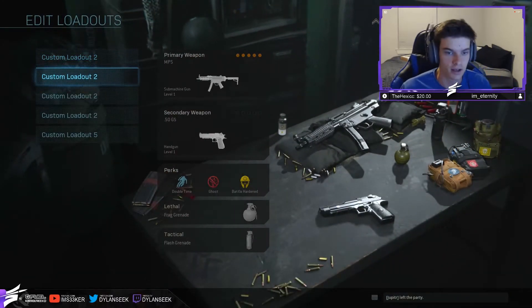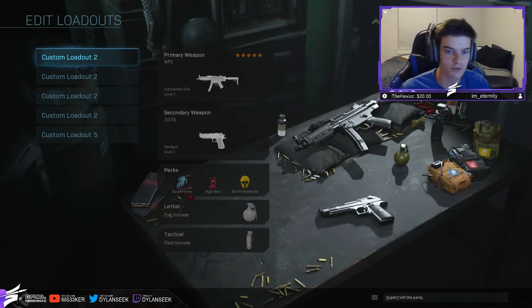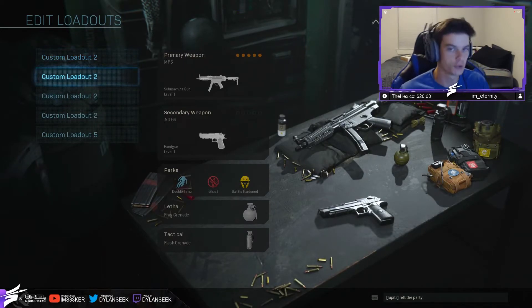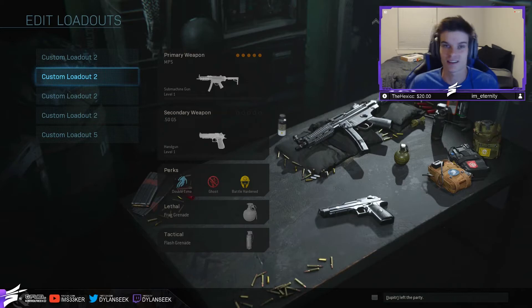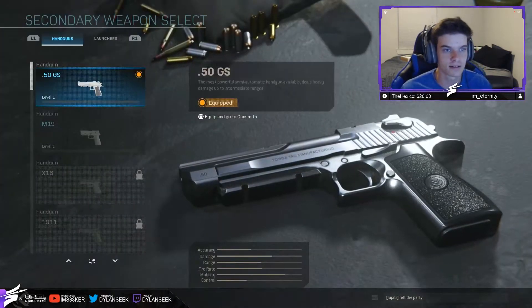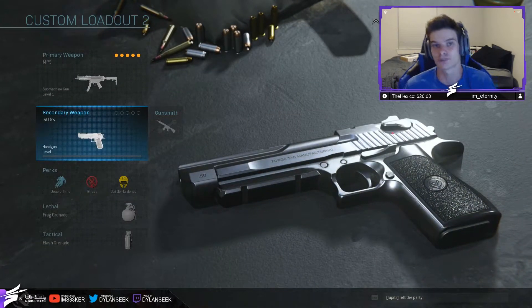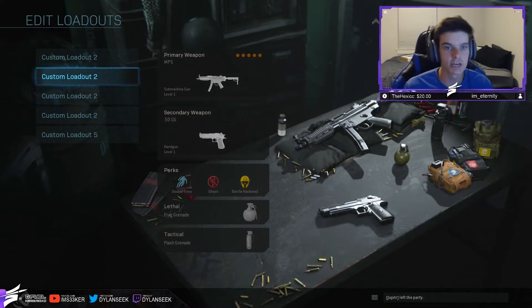The other Rush class I have is essentially the same, but I swap out High Alert for Ghost. This is the class I switch to if I'm losing or they start getting UAVs — I still want to keep rushing, but I run Ghost so they can't see me on the map, and then I try to get behind them and blow them away. For the secondary, secondaries don't really matter in this game — just run a pistol. The Deagle is at rank 19, so I have the Deagle on.